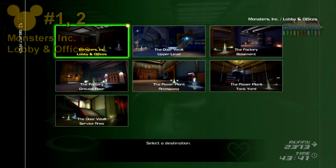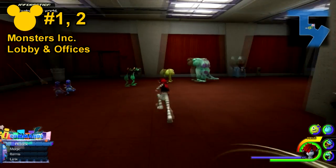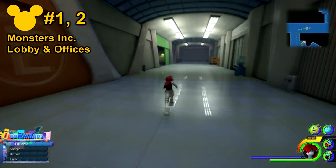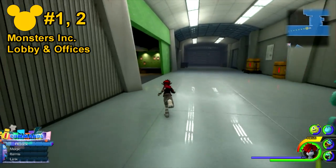For Monstropolis, Lucky Emblems number 1 and 2 will be located in the Monsters Inc. Lobby and Office's save point. From there, make your way to the right-hand side until you reach the little office door area.